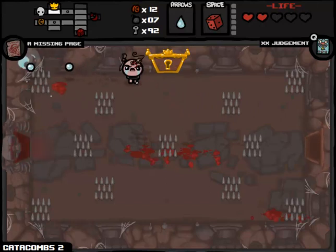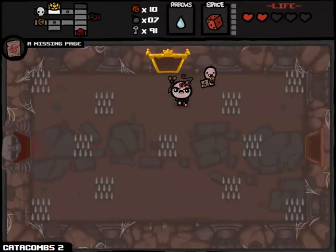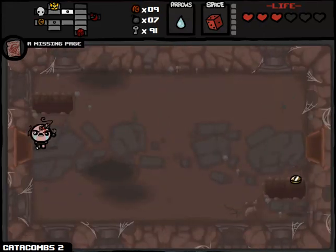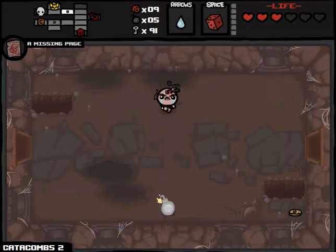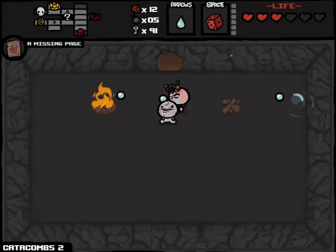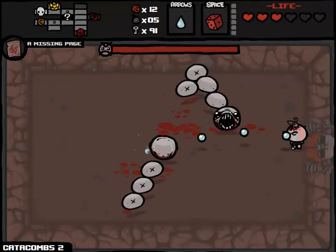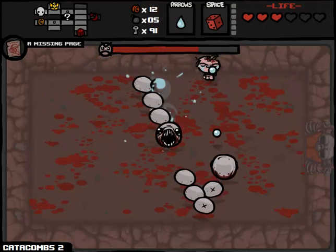Maybe if I play Judgment he'll feel more generous. We've got money equals power in there - that's a decent item. Judgment, come on, hook me up with an HP upgrade and red hearts please. We got an HP upgrade out of him - that's worth it. We're still going to look for the secret room. I could maybe re-roll the ladder or take it. Three more cents in the secret room - not quite enough. If I didn't get hit so much on Greed I would have made it. We can always save our money and go to the shop on the later floor.